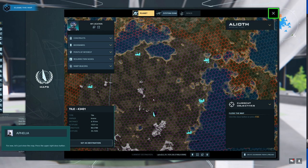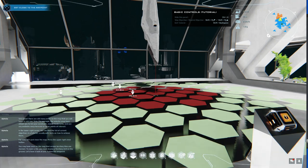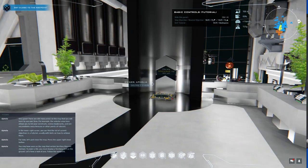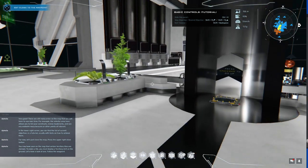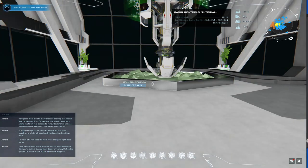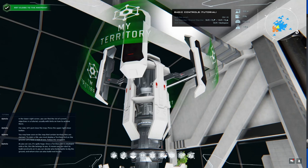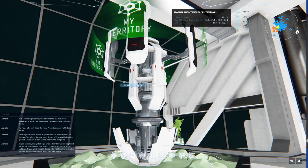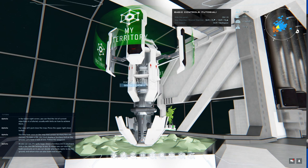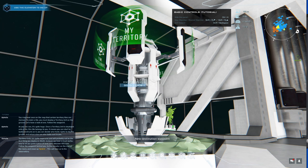You may have seen on the map that certain territory tiles are claimed. To claim a tile, you must deploy a territory unit on the ground. As you can see, it's quite huge. Once a territory unit is deployed onto a tile, this tile belongs to you — you can start to build constructs on it and decide who holds rights to dig the ground. Territory units are quite expensive and will probably not be the first thing you deploy on Alioth — instead, there is a much better way to grab a piece of land.